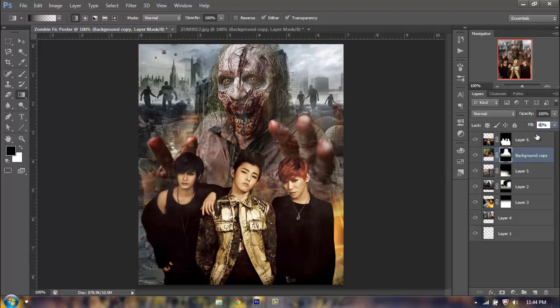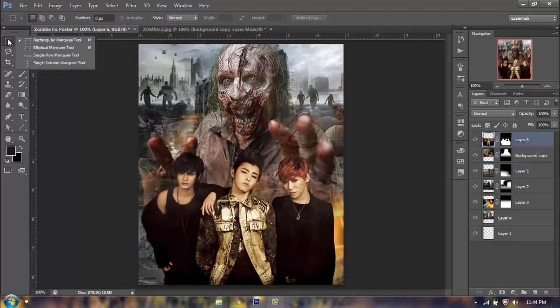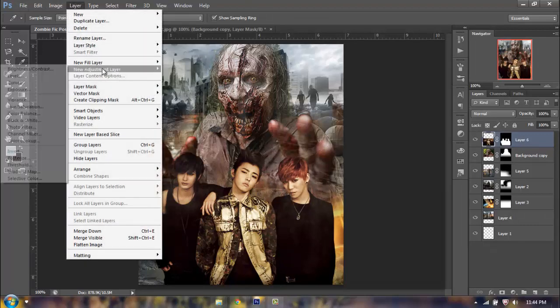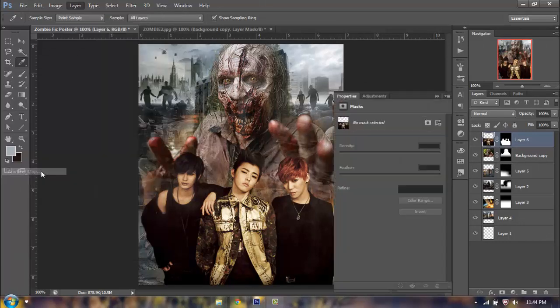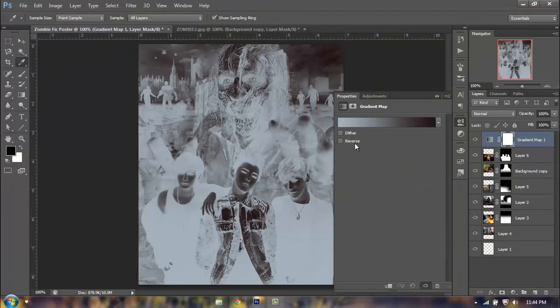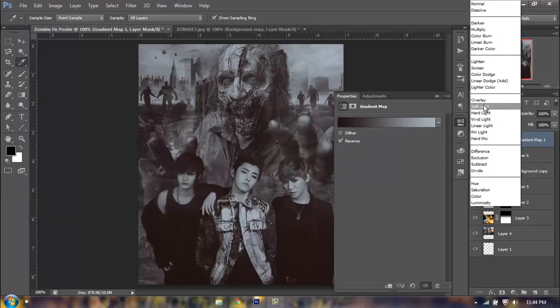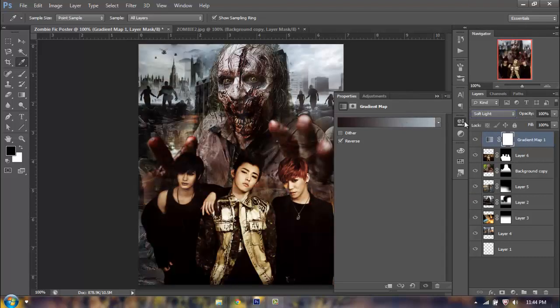Now we're going to want to merge our colors so that they blend more seamlessly. We're going to get an eyedropper tool, click a color in the background — I'm going to do a blue-ish color and pick up the foreground color, preferably a dark one. I'm going to choose a dark one from the jacket. Then I'm going to go to Layer, new adjustment layer, Gradient Map, click OK. If your color turns inverted you can click Reverse. I'm going to set this to Soft Light so that the colors merge a little bit better.